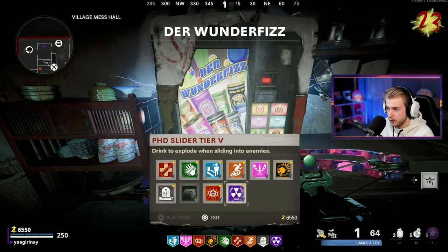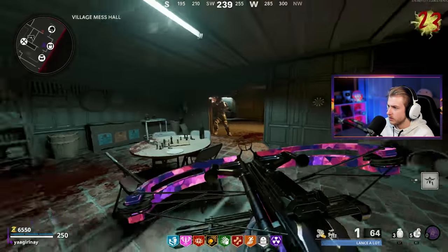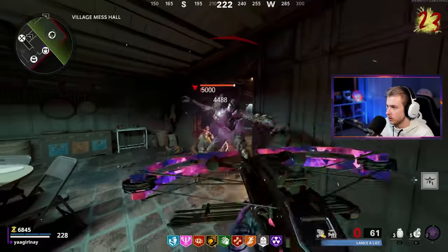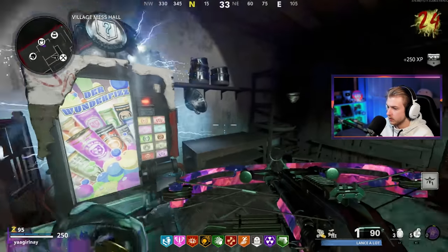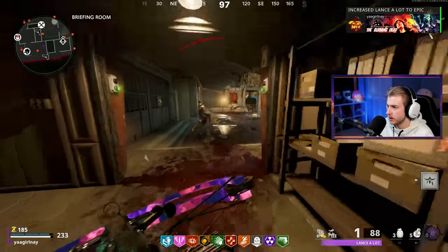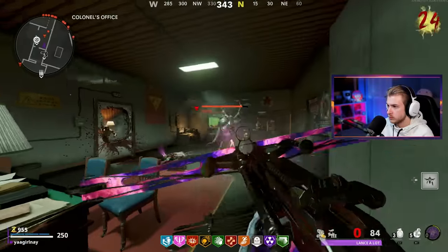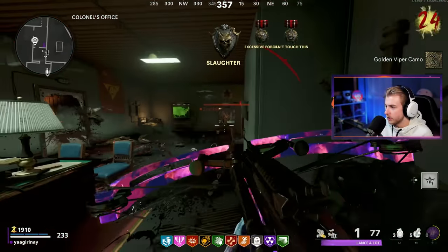Now I'll grab PhD. We can't afford mule kick yet — it's 7,000. Not cool. There's a mimic to help stabilize the points — and we have enough for mule kick now. We got everything. Can we upgrade anything? Yes we can — let's get this to purple and get the hell out of here. Oh there's gold viper — we got it. We did it — we're done with the crossbow!